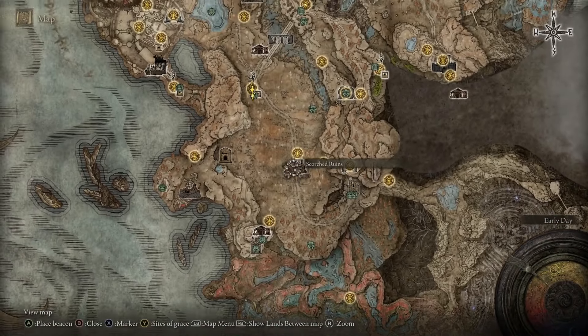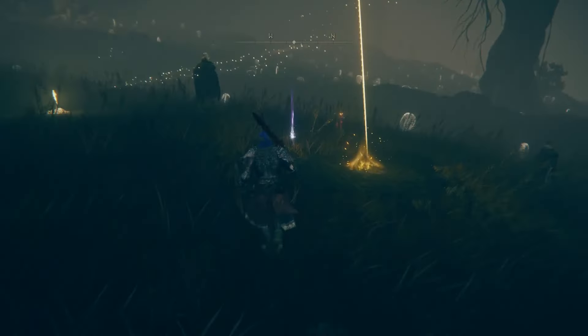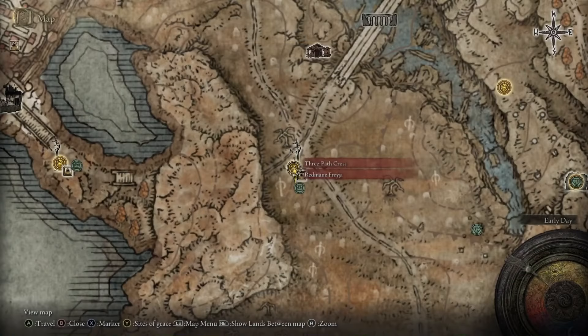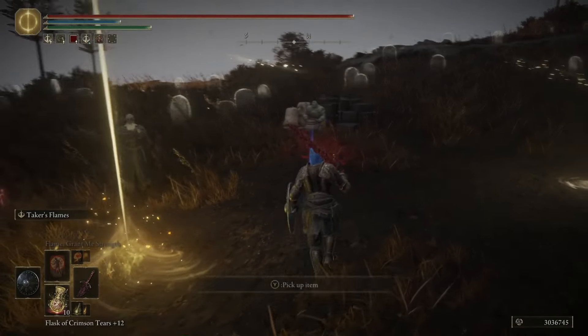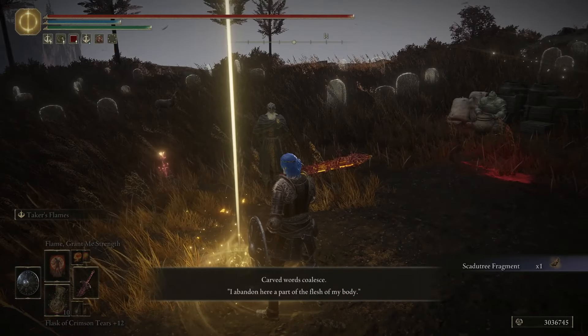After that, we can head north through the Scorch Ruins and reach the first Mickela Cross, where we'll find a couple of NPCs and another fragment. At this point, you can head west and go through the passage that leads uphill. You will find the next cross easily and another NPC. Like most crosses, you'll find another fragment here.